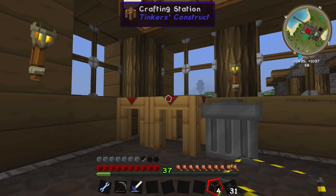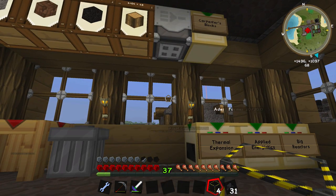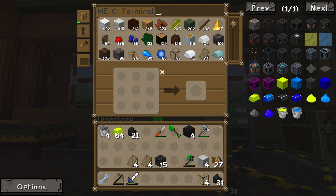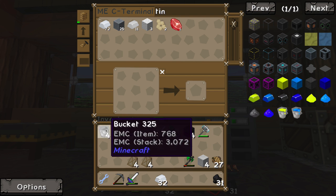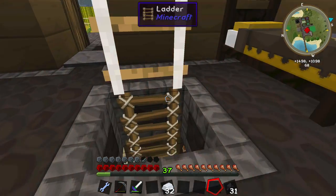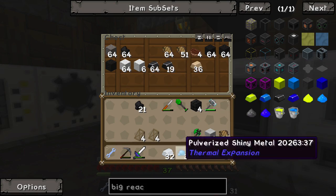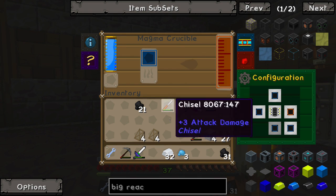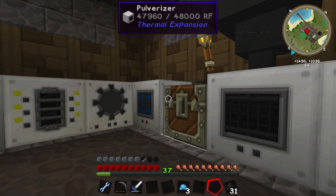We need to do a couple of things — we need to make a tesseract, because I do want to make a quarry, and the tesseract is one of the most obnoxious things in the world to make. We need tin, buckets of enderium, and shiny metal. I only have a few shiny metals — here we go. Not quite sure how far this is gonna get us, so let's pulverize these down a little bit and then we're gonna have some more enderium buckets.